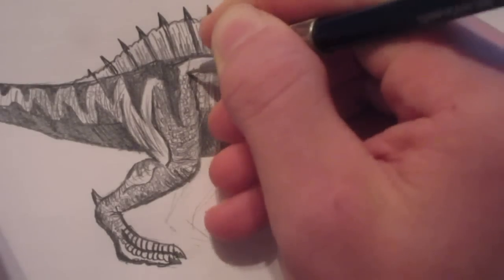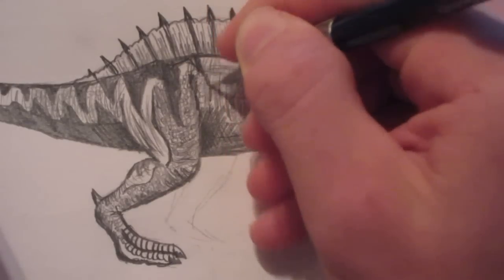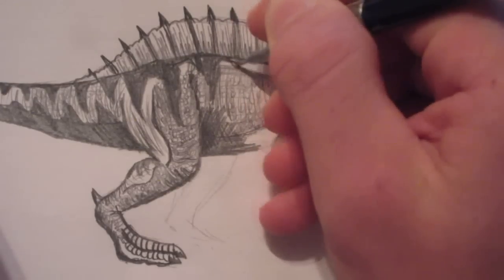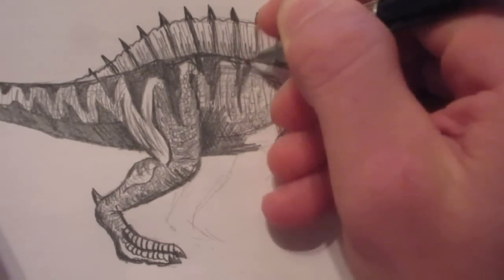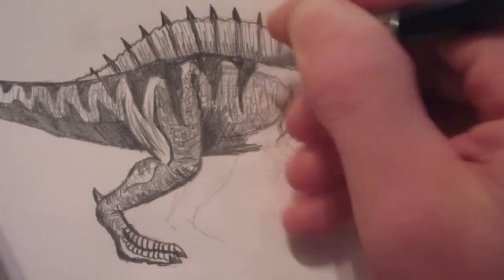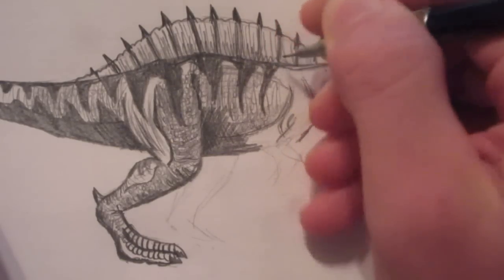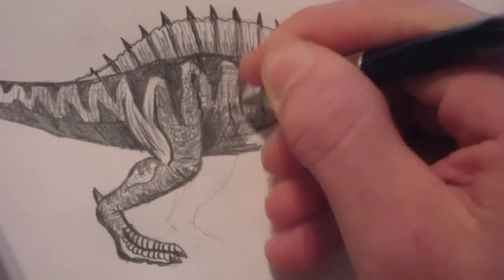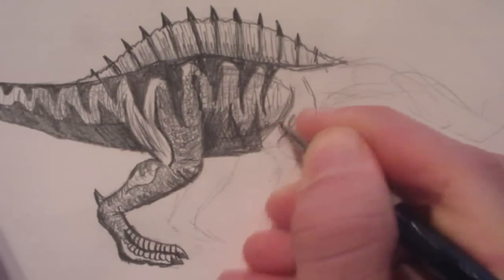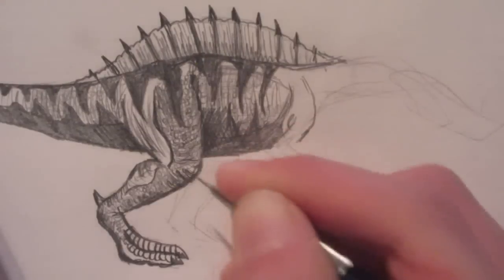And of course we have to put in the stripes that go across the back and the belly. There are also more stripes that come up, similar to the tail. The whole belly is actually dark — not just because of the shadows, it's actually dark — so we'll have to put that in.